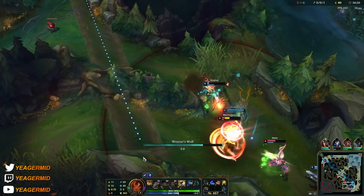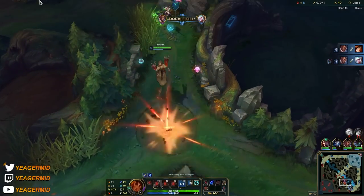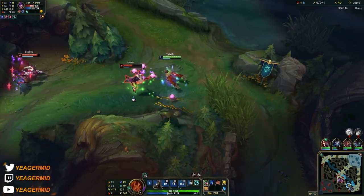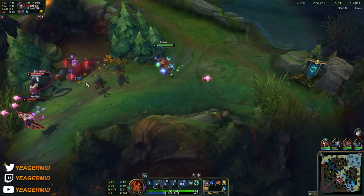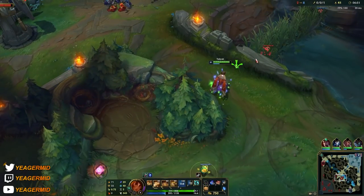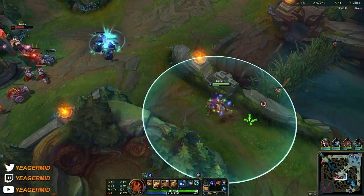Now for the ultimate — it summons a massive terrain. If you click it once it only summons the terrain, but if you double click it, it summons the terrain and you ride on top of it. You can right-click to stop whenever you want. Another change is that you no longer drop out of the terrain when you take damage — only if you get CC'd. So that's also really nice.